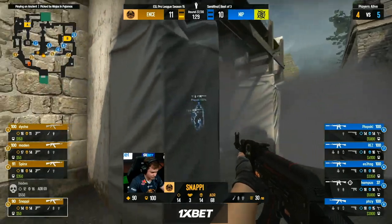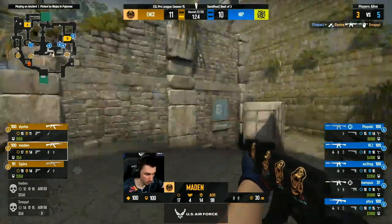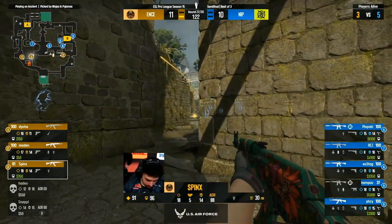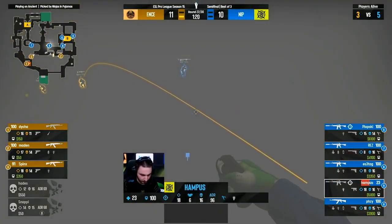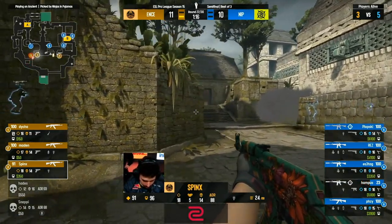Snappy sees the flashbang from Donut as well, unfortunately eats it full force. He's a little bit lucky to be alive — Plopski, oh he does have it at the end. Snappy didn't expect that peek whatsoever. Five on three — NIP doing right back to ENCE what they did in the first half: establish solid monetary advantages in middle and lane.